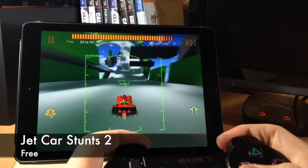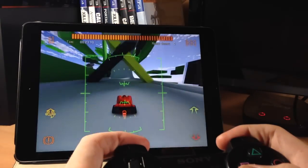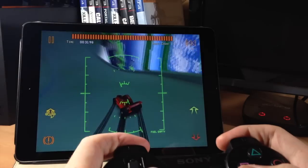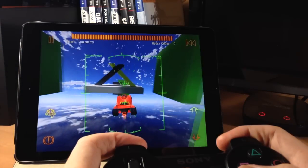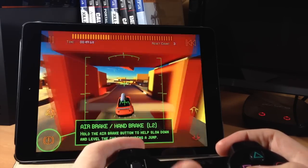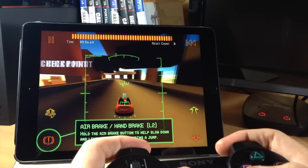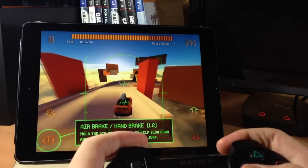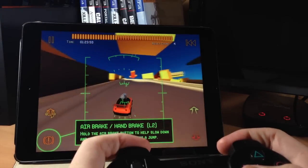Here we have Jet Car Stunts 2. There are 120 levels — the first 10 are free then you have to pay a little extra for the remaining levels. There are three difficulties for each level, seven different cars, and four gaming modes. The physics are really good and the controls and cars handle really well. You can see you're just flying through the air, and there's even a flying mode where you have to maneuver in the air with the vehicle. Overall it's a really cool game.